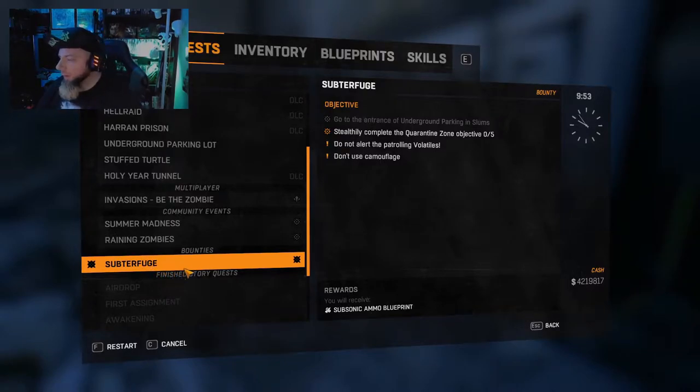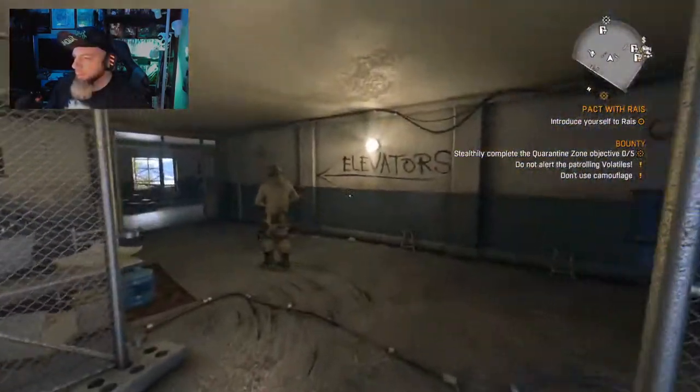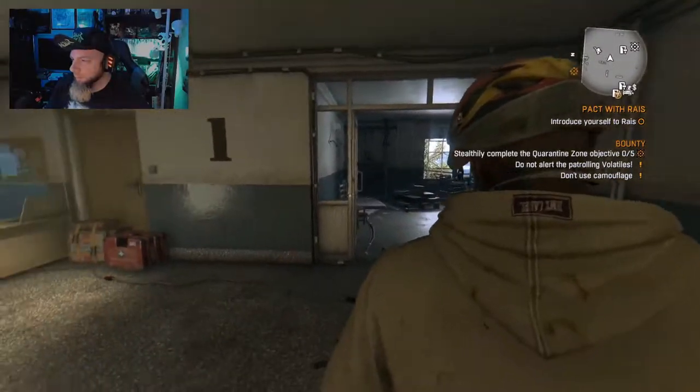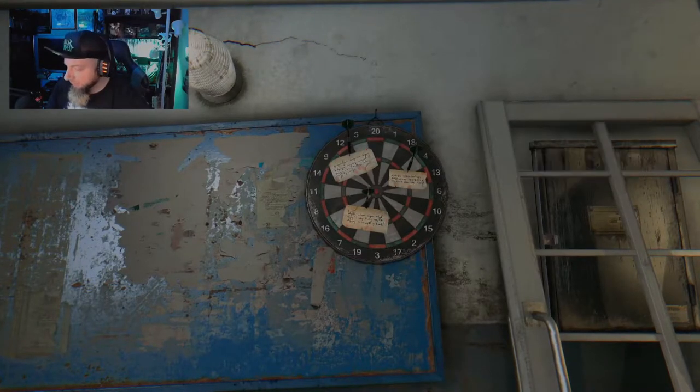You can go to your quests and you'll see the Subterfuge quest — that is how you're going to get your subsonic ammo blueprint. The ammo itself is found in police vans, and it's kind of a pain — you're only going to find it maybe 25% of the time, and the police vans are very hard to open. To complete the quarantine zone objective you have to do it stealthily without alerting any volatiles or using camouflage, which means no Night Hunter boosters and no using dead bodies to camouflage yourself.